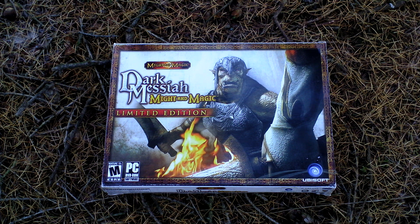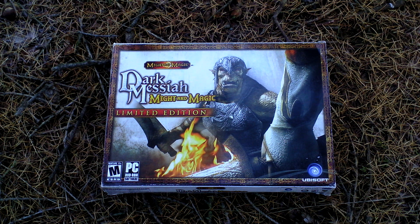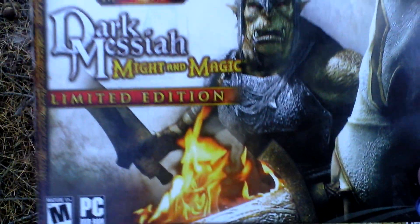takes place in a different world than the Might and Magic 1 to 9 series, the original role-playing games. You play as a dark Messiah called Saret, who is half demon and half human, and he is destined to destroy a barrier between the worlds of men and demons, bringing war upon everyone. But it's up to you whether you will doom the worlds or if the barrier will remain in place. So let's take a look at the box art.